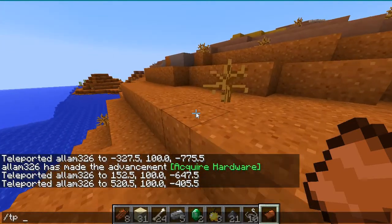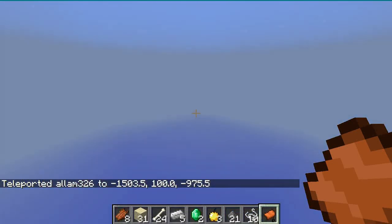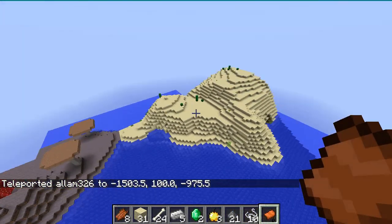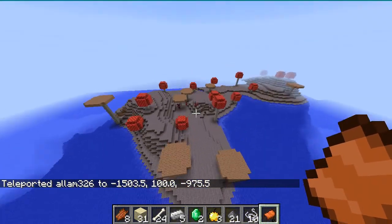But now if you go to the coordinates negative one thousand five hundred, four hundred, one ninety, nine hundred and seventy-six, you're going to find this desert here, and then a mushroom biome.